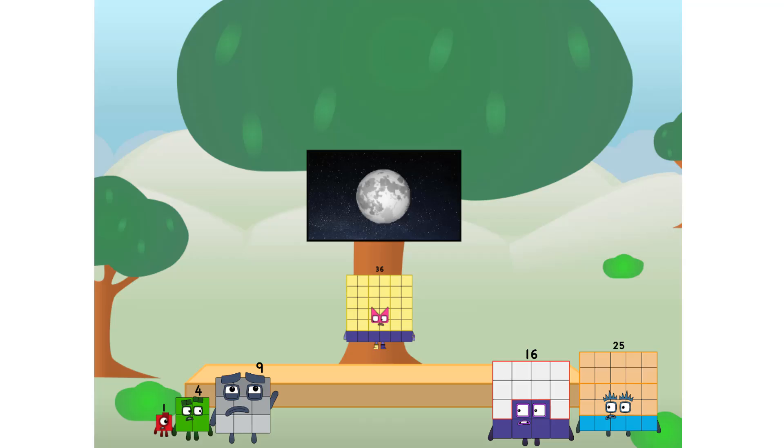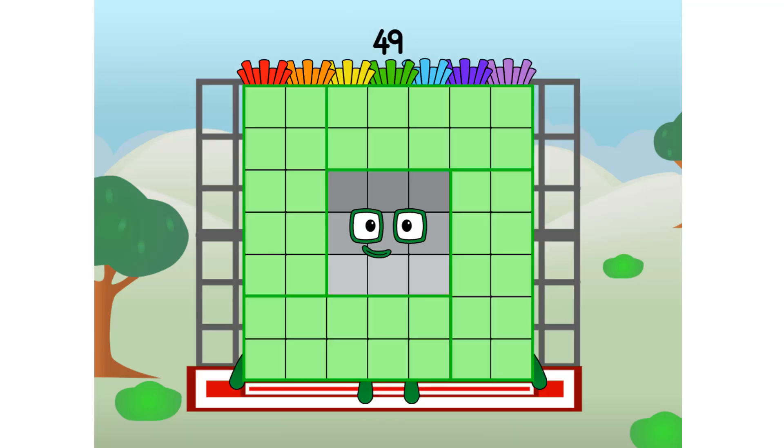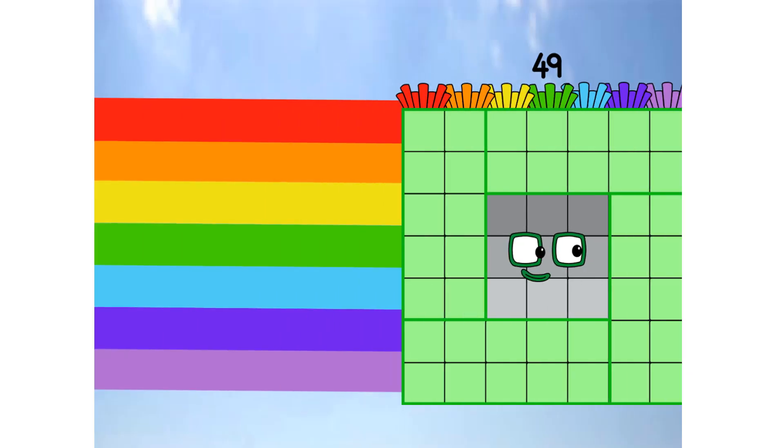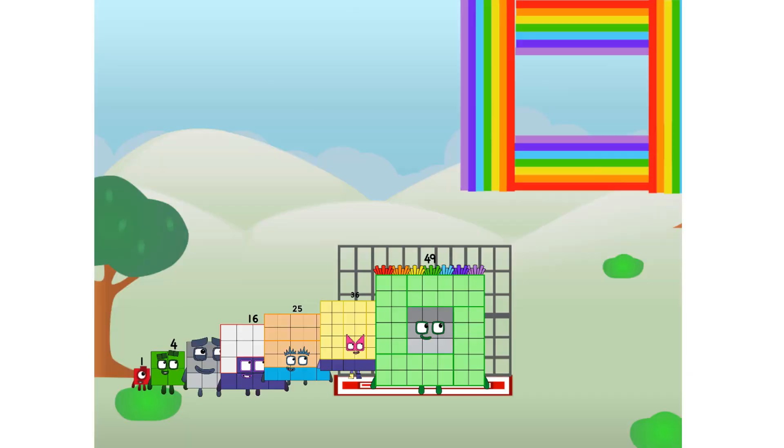Sorry about that. All the way up there? We call in some friends, some big square friends. 49 commencing rainbow test flight. All systems checking out — seven by seven. Wish me luck. Whoa! Didn't get that high, but I did just invent the square rainbow.